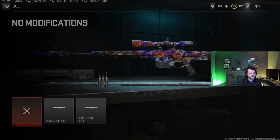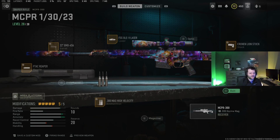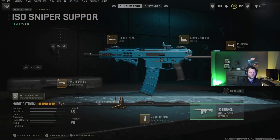I used to put on the rechambering speed bolt but found that causes me to miss follow-up shots. Since this is a two-shot kill, you need to hit those, so I just keep it at the normal rechambering speed. I think this is the best sniper in the game by far. For sniper support, a couple options: the Hemlock, Chimera, or 74u. I like the Hemlock because it's the most versatile — I tune it mostly for speed and put the F-TAC Ripper on so I can hit shots at medium range.